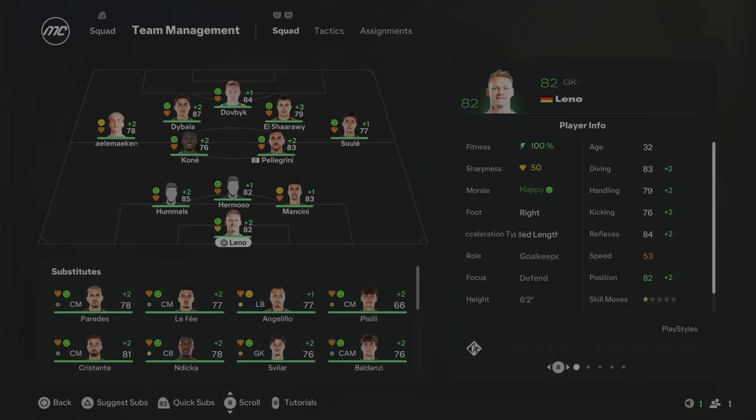This will be your team for Season 1. We've got a really experienced back line with Hummels, Hermoso, and Mancini, with Leno in goal. Pellegrini and Kony in midfield — I think that's going to be a really good partnership. We've still got Dybala and El Shaarawy in the squad, and Dovbyk up top, the new signing in real life. Hopefully he can provide the goals this season. Overall, we've got a really well-balanced team. The aim is to finish in the top six and see if we can go on a cup run.